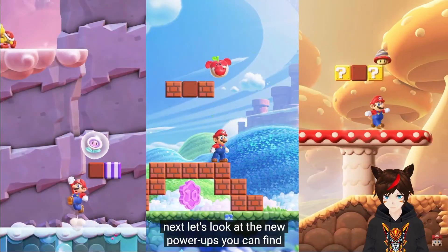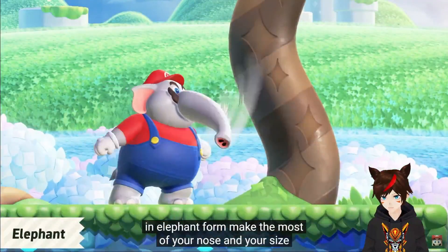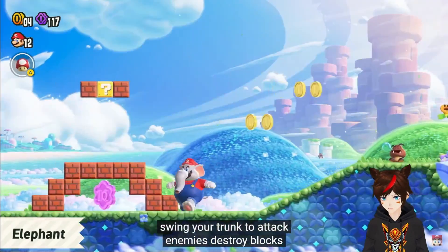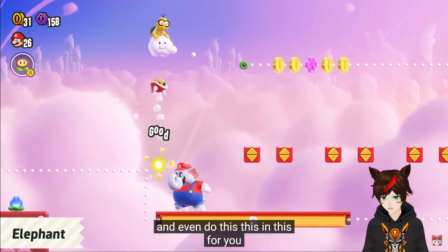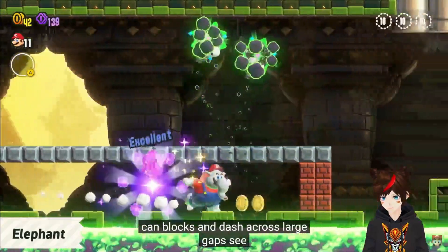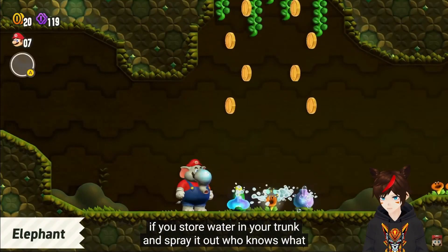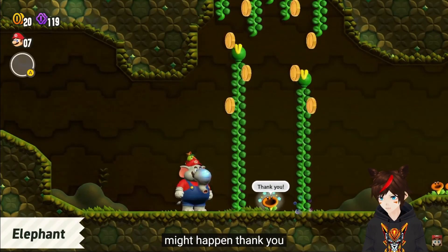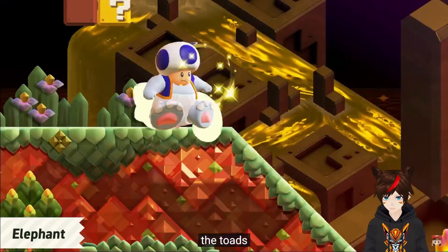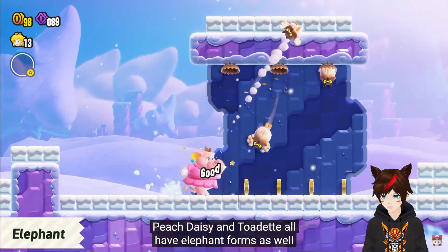Elephant bubble... drill? Really trunking it. So Elephant mode is basically Rambi from DK? That's cool. You get some traversability options with Elephant. That just is funny — Peach doing it.